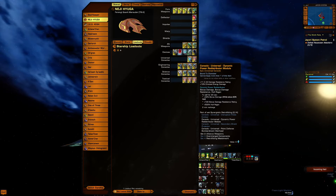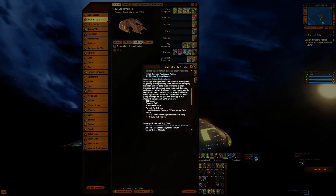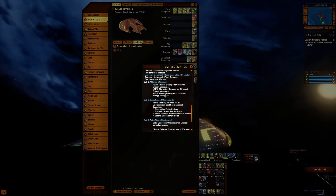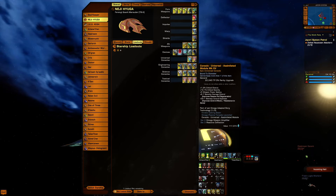The dynamic power redistribution module has the damage resistance rating on it and directed energy damage percentage. The main reason is the two-piece set — it gives you directed energy damage translated into normal English: that's damage going through the shields, 33 percent. We have the assimilated module which gives crit chance, crit severity, weapons power, and damage control.